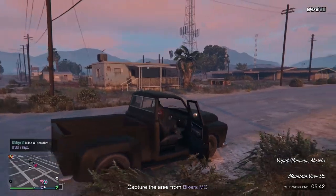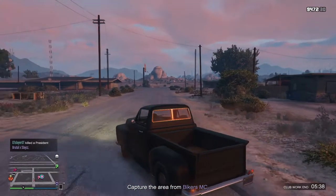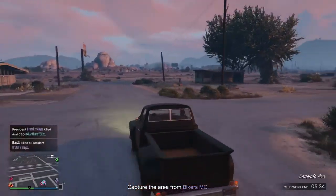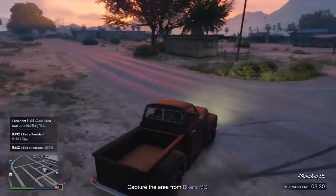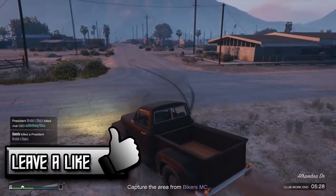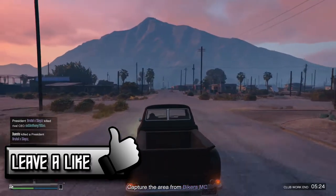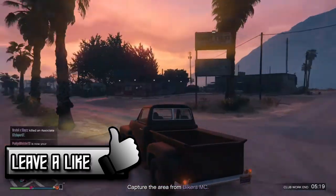In the background you can see me playing as the road captain, and as you can see I can spawn in the slam van. The slam van is obviously just a car and not a bike, which is kind of confusing, but technically not all biker gangs use just bikes — they do have other cars and vehicles. You can also spawn in a buzzard, which unfortunately doesn't have any weapons but does look pretty cool when you're flying in it with your MC.